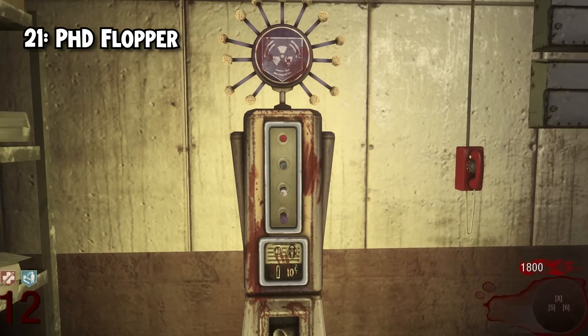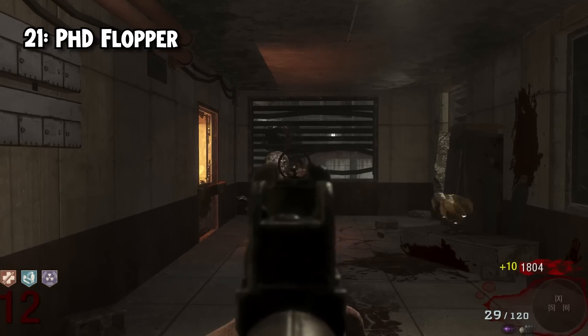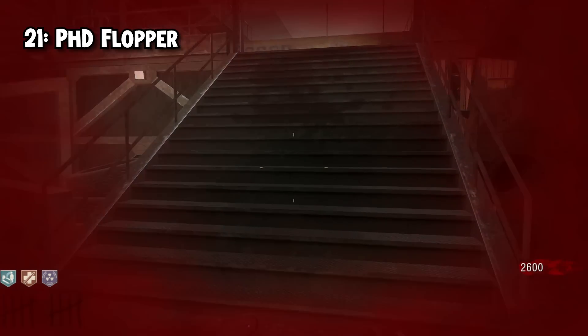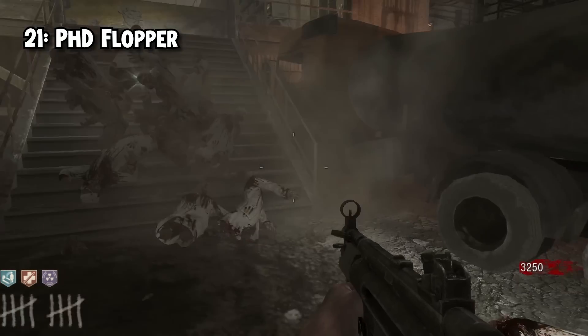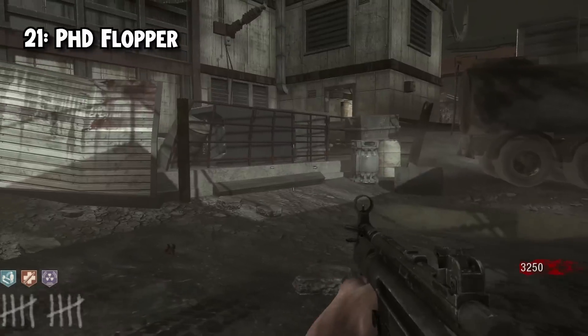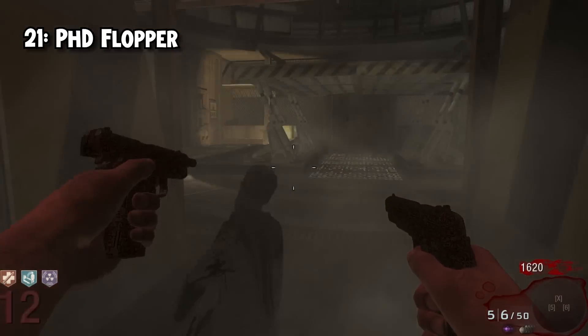21st, and possibly a bit controversial, we have PhD Flopper — the original from Black Ops 1. Now not taking any explosive damage is great. However, the main ability is to create explosions whenever you dolphin dive, and considering dolphin diving in zombies is a literal death trap, it's not worth using. The saving grace is Mustang and Sally is actually viable and you won't blow yourself up.